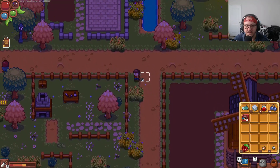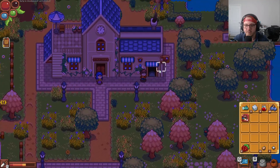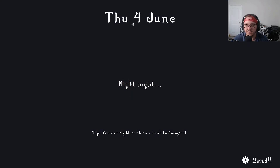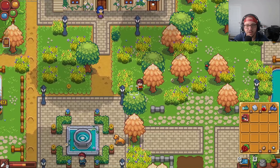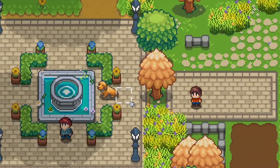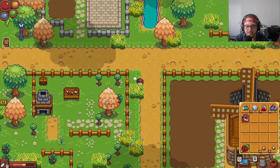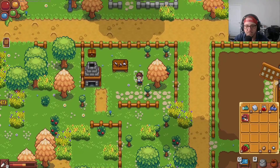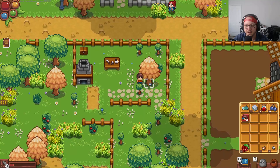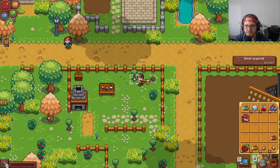We go to sleep and wake up on June 3rd or 4th — all our stamina is back! Time for a little dance party. We notice some trees growing nearby — yellow pines — and decide to chop them down since we don't want them there.